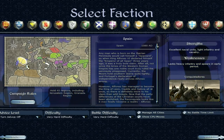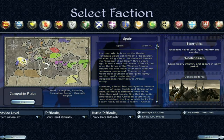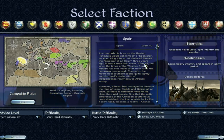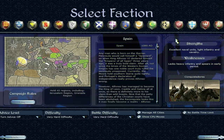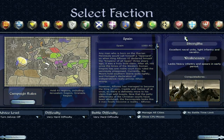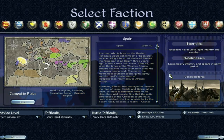This is a very interesting faction. Spain, you could argue, is one of the strongest — definitely in terms of their unit roster. They definitely have a strong army. Their strengths are excellent naval units, light infantry, and cavalry. Excellent in three different categories: naval, light infantry, and cavalry. Their weakness is they lack heavy infantry and spears in the early period.